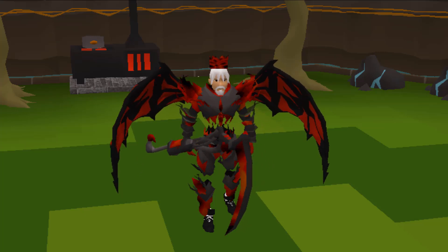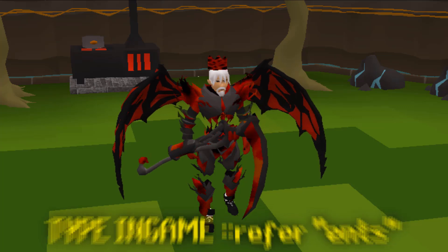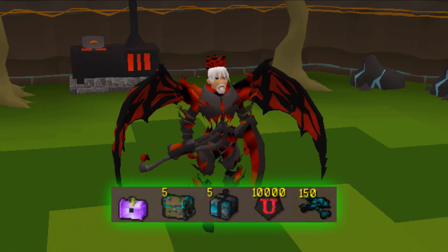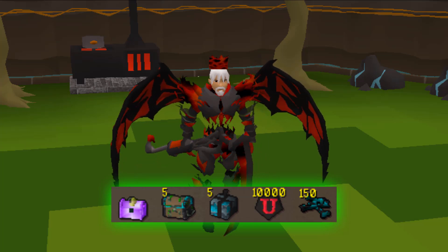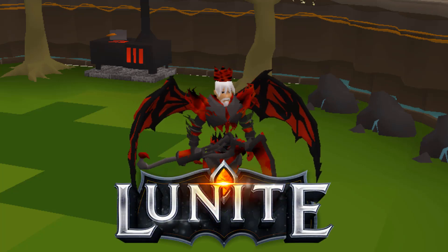When you join this amazing server, make sure to use my referral code '::refer ents' to receive this juicy starter package containing a launch chest, 5 OP chests, 5 grand mystery boxes, 10k cash, and 150 elite dragon bones. What's up guys, we're once again back on the number one custom server, Lunite.